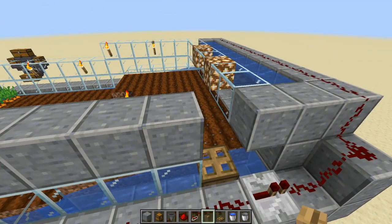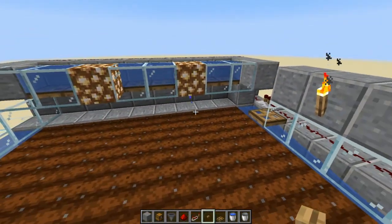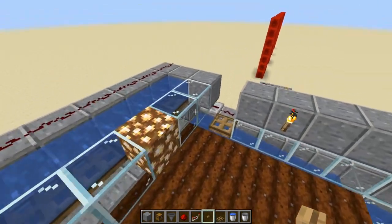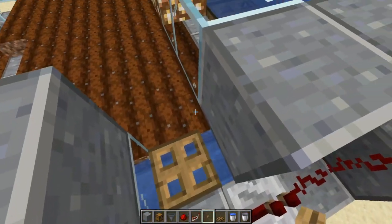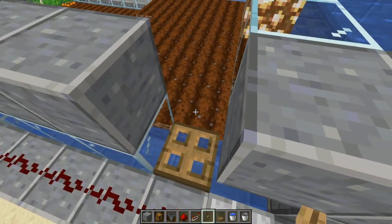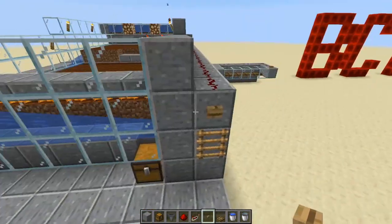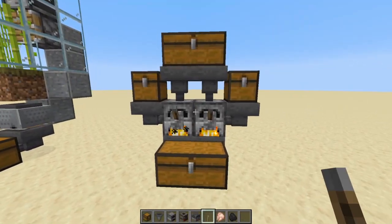You used to have to do this with pistons holding water up — unpowering the pistons to let water out — or with dispensers, which got expensive requiring bows and other materials. Trap doors are a much cheaper solution. I also put a trap door here to block water from going sideways, since a closed trap door blocks water from entering that block. That's all the redstone for this farm.